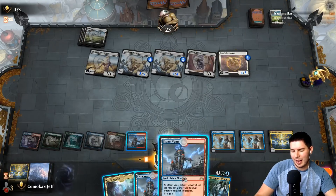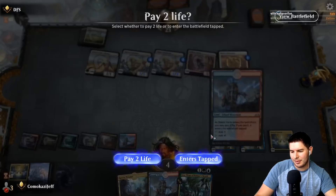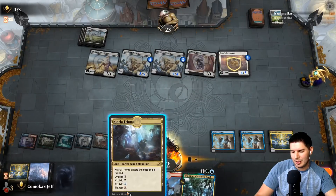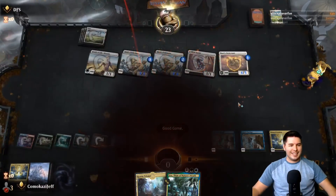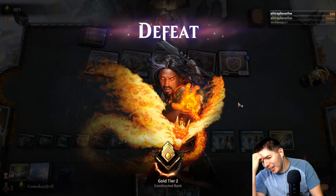Mill a couple more times — this is not how it should happen. We need an untapped land, it has to be a non-pain land, so we can cycle and keep going. Good game — come on deck, that was the time to not give me all my lands.